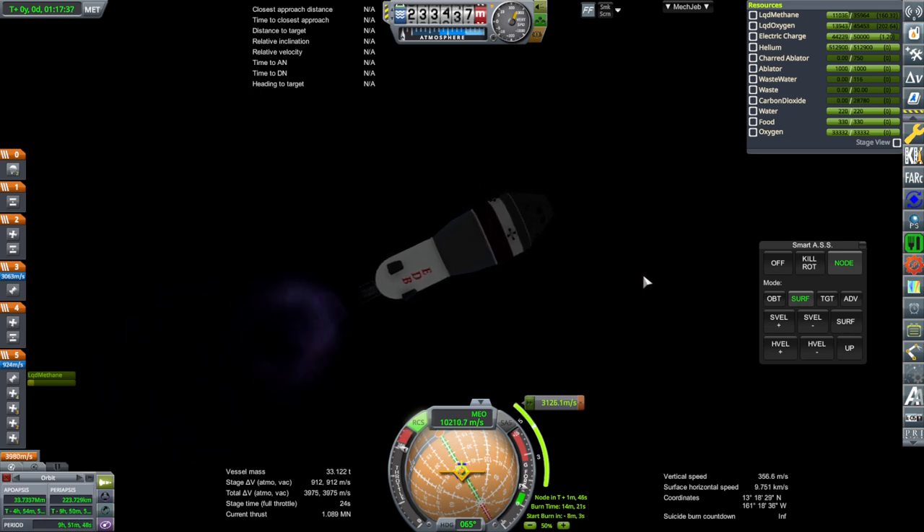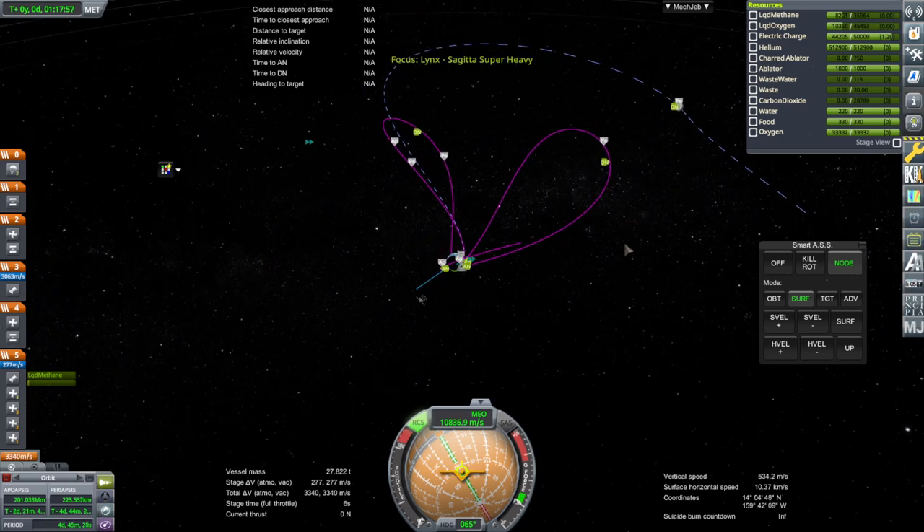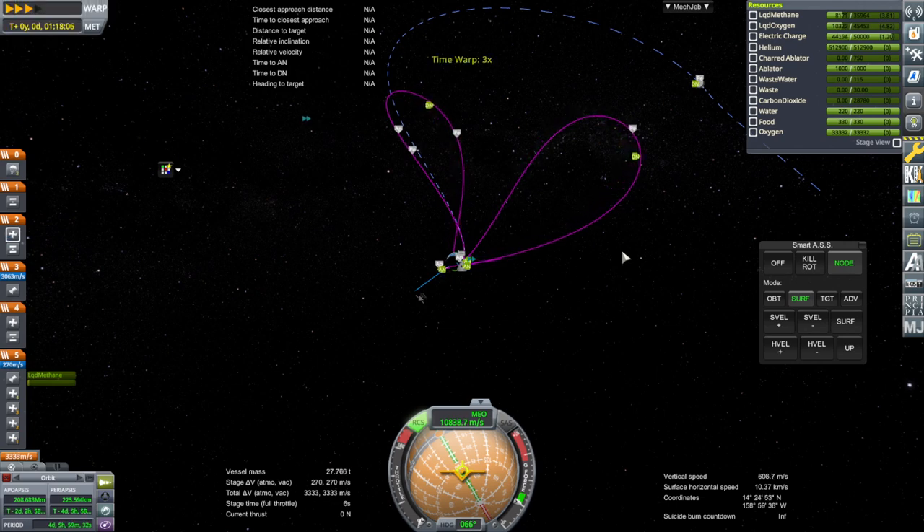It doesn't have the low-efficiency kerolox stage, but it also doesn't have the high-efficiency hydrolox stages — it's middle ground with methane and oxygen. Frankly the J-2 was not really high efficiency. Let's cut the engine and use RCS the rest of the way — this is a pretty powerful RCS on this stage. Unfortunately we don't have any rear RCS.